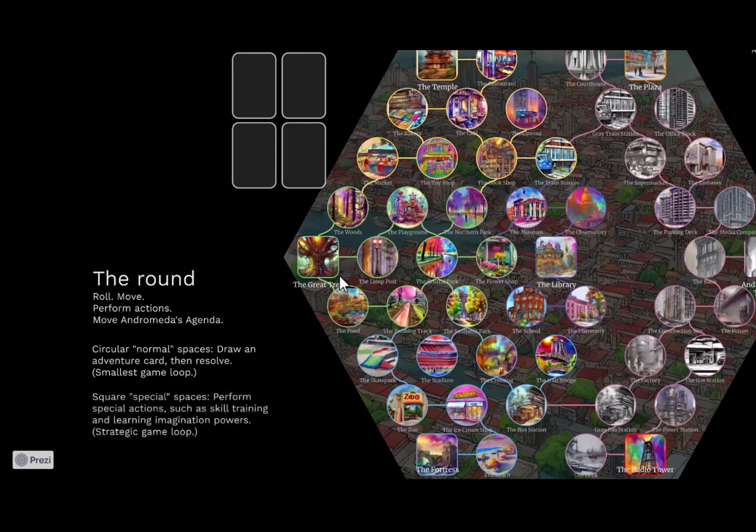You move towards the square spaces where you can take special actions, which usually involves things like training to improve your skills, learning new imagination powers, or finding items. That's the more strategic loop in the game. The game makes a lot of use of 3d6. You use them to move — you roll and count the number of equals on the dice, so you can move one to three spaces each time. Skill checks are frequent, so you add the dice with whatever skill and modifiers you have.